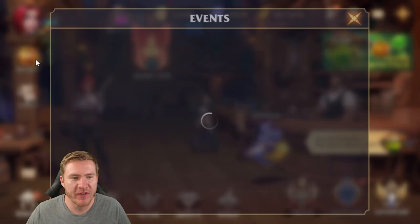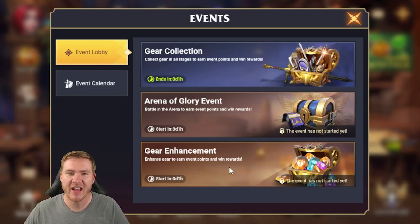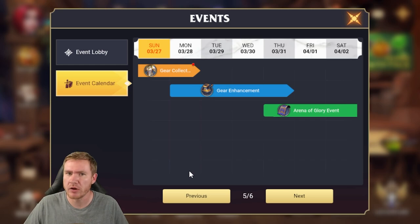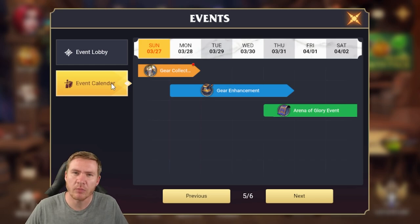Check your events tab regularly. They do a really good job with the event calendar of letting you know what's coming a pretty good ways in advance. For example, we know a gear enhancement event is starting in an hour — so if I had gear to enhance, I should wait an hour and get rewards for something I was going to do anyway. The arena event starts in three days, so I wouldn't wait three days for most things. These events so far aren't that hard to complete, so just be aware of the calendar and plan accordingly when appropriate.